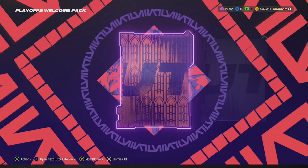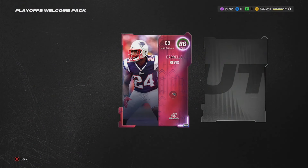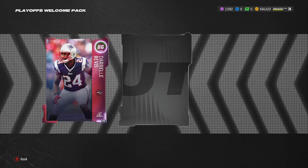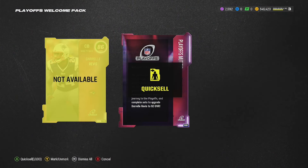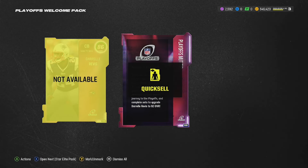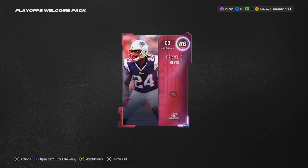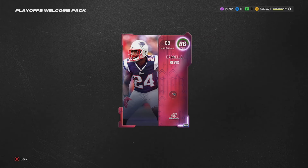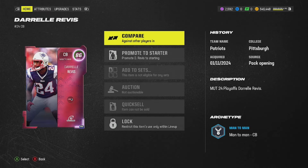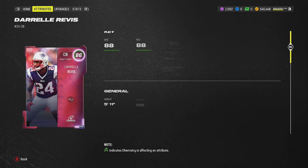Right here, right now - this is the Playoffs Welcome Pack. We'll go ahead and open it up real quick, I saved it just for y'all. In the new patch they actually make the cards disappear when you quick sell. So when you quick sell a card now, it disappears from the screen - it just doesn't stay stuck on the screen anymore. That's cool that they fixed that little glitch.